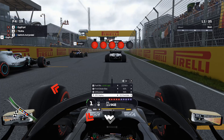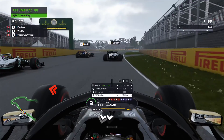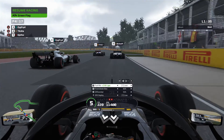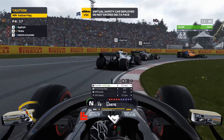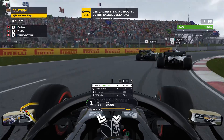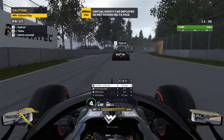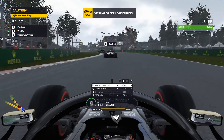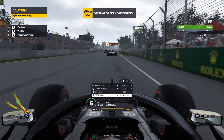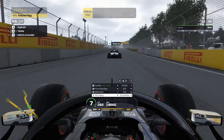Straight from the start we have a good launch, but we want to be careful because the first corners are where danger mostly happens. And already a virtual safety car. Alastra said he had some trouble getting off the line with his car. So we go to the end of this lap where we actually start racing again.